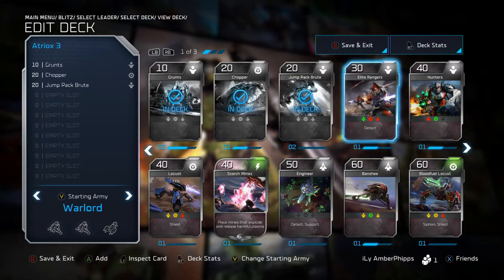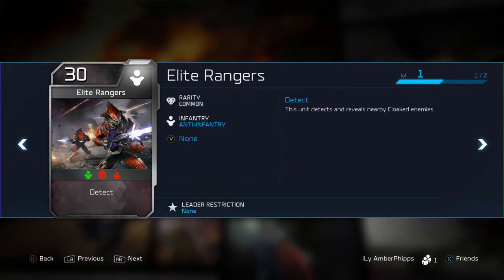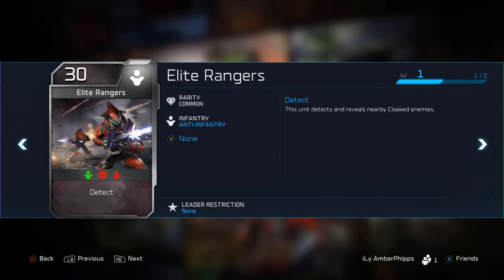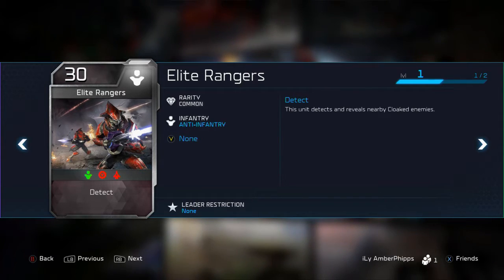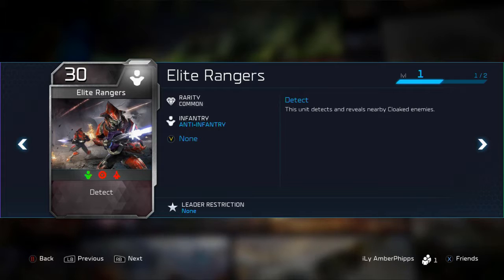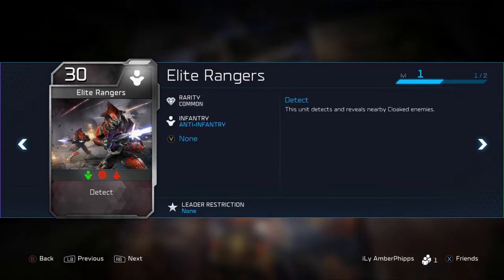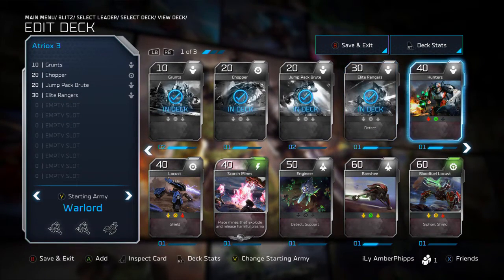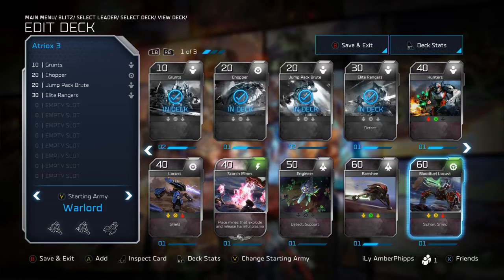These first four units are more spammy — scouts and energy collectors. Next is the Elite Rangers: anti-infantry, weak against vehicles and air. This unit detects and reveals nearby cloaked enemies, which is huge. There are strategies built around invisibility that can be devastating early game if opponents don't counter it. Having cheap detection is important, which is why Elite Rangers are in this deck. I don't use Hunters here — they're bulky and have their uses, but they don't fit.